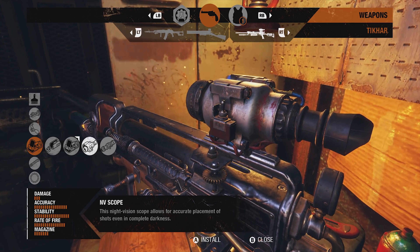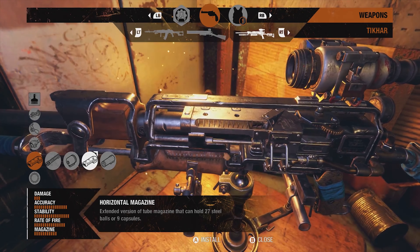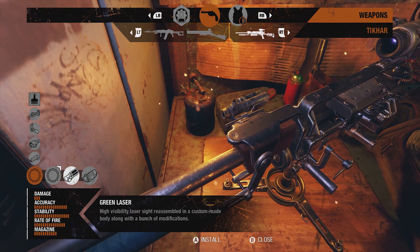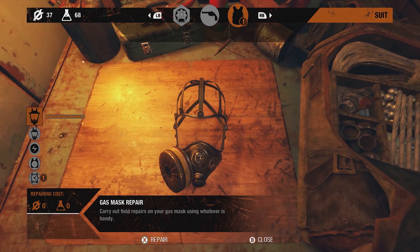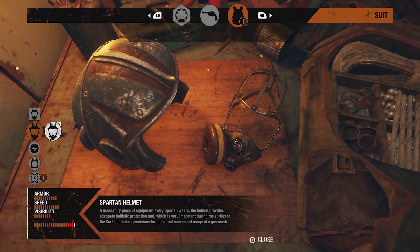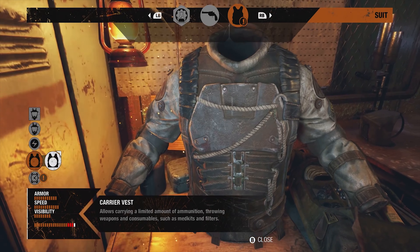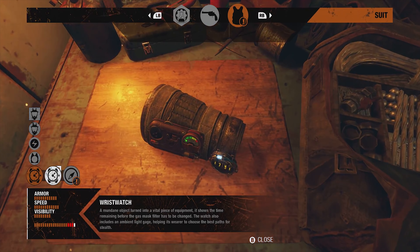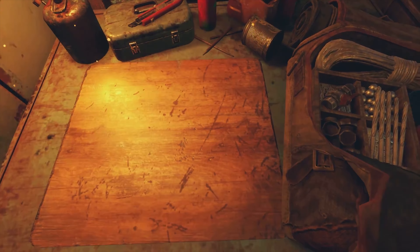The fan-favorite Tihar is a pneumatic sniper rifle that fires ball bearings for silent, long-range kills. The Tihar has its very own set of upgrades available, like increasingly airtight seals keeping up air pressure in the pneumatic system. Your equipment can similarly be repaired or upgraded at a workbench, allowing you to increase your protection or mobility with upgrades to your helmet or armor, or make life a little easier with additions like a compass to your wrist bracer.